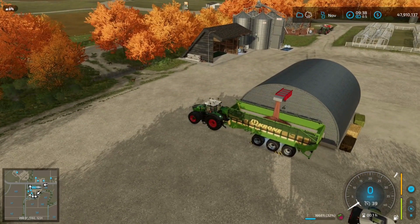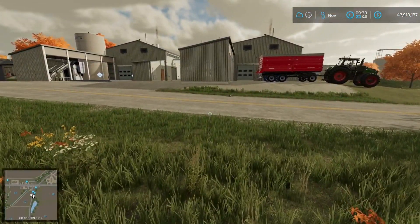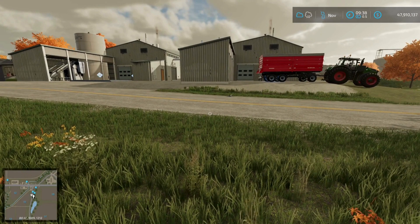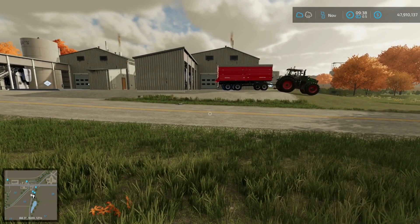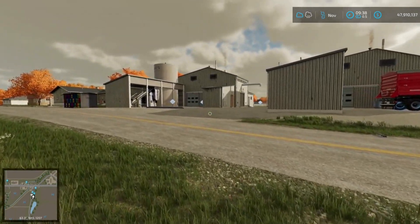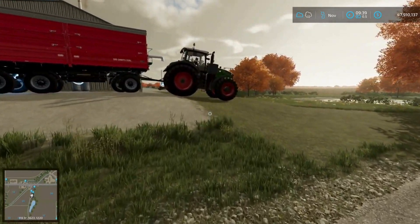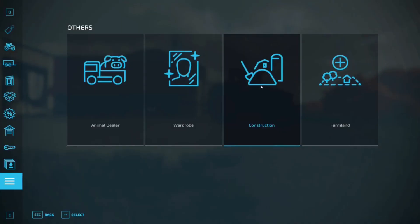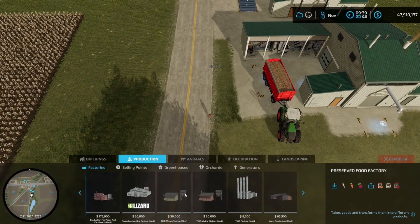My fifth and final mod for today is the Sugar Beet Cutting Factory. If you're familiar with how to cut sugar beets, it's quite a long drawn-out process. I managed to find a Sugar Beet Cutting Factory — it looks the same as my lime factory, but this one will cut sugar beets. It can be found in the store under Production. Scroll along to the end where your mods are — it takes in sugar beets, outputs cut sugar beets, and costs fifty thousand dollars to build.